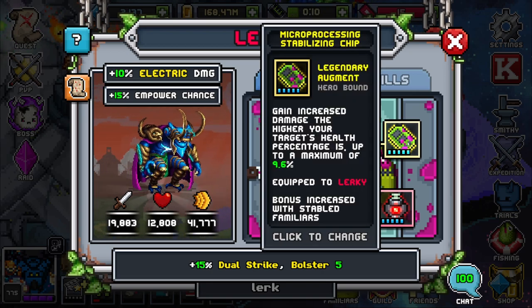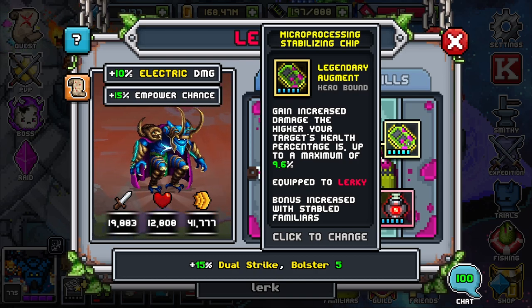Now for the microprocessing stabilizing chip, I like using the gain increased damage to higher your target's health percentages. There are other ones that you can use, but this is my personal favorite that I've done with testing.